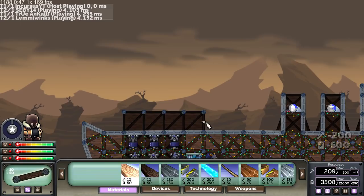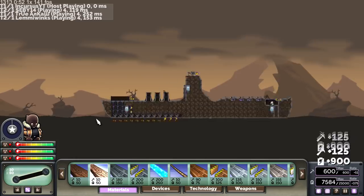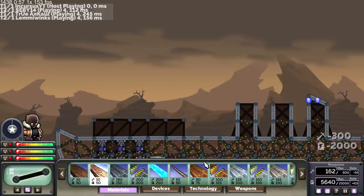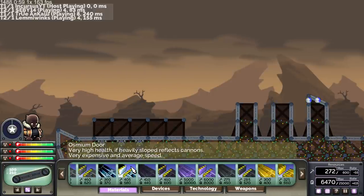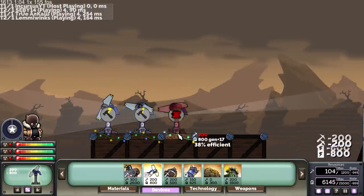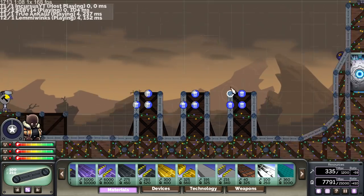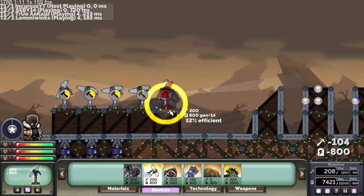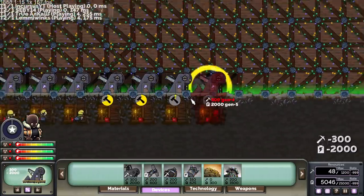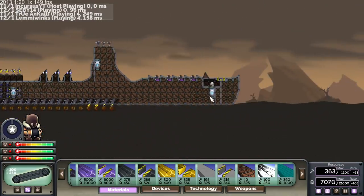So I went ahead and selected the Tanya battleships map, because it's a map where we can get a ridiculous amount of materials and just go to town. I'm going to be building all the mines, all the energy, and we are going to defend this core — the one that always gets blown up — with what is described as literally indestructible armor. I want to see just how indestructible it is. Maybe a few dozen nukes can finish it off, but we'll see.